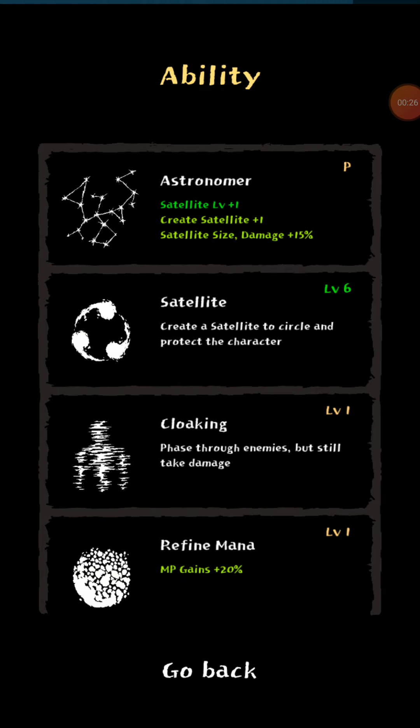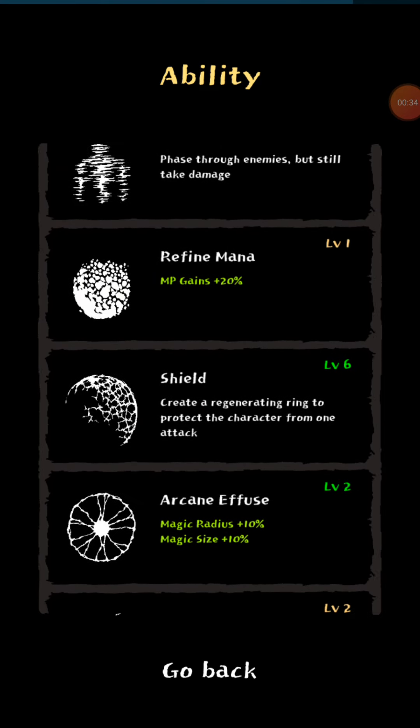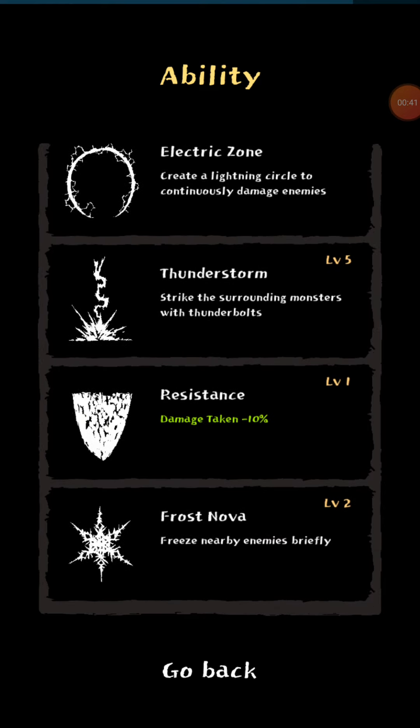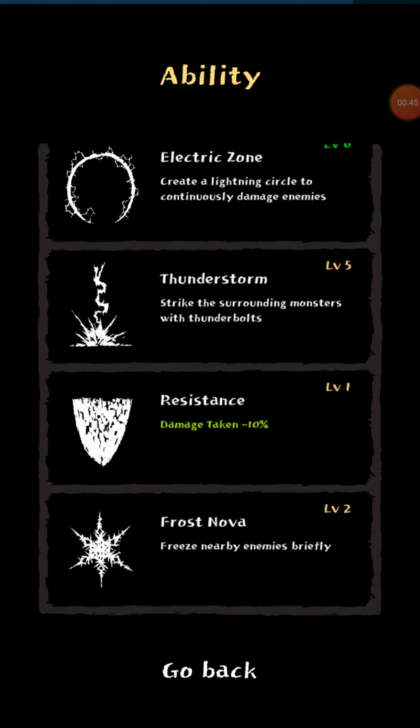Here are our current abilities. Astronomer is what we chose. Our satellite's maxed. We're missing one refined mana. We have maxed shield. Maxed both electric things. Thunderstorm is close to maxed. I think we're looking for the other electric one as well.